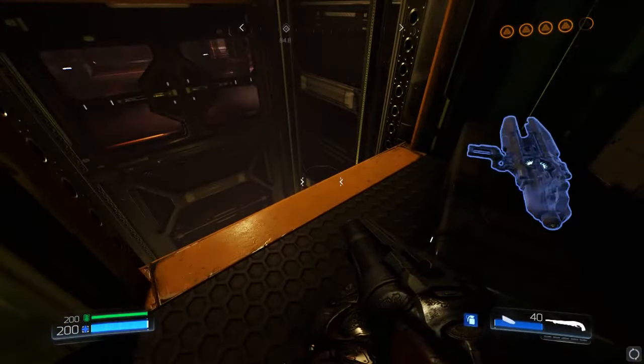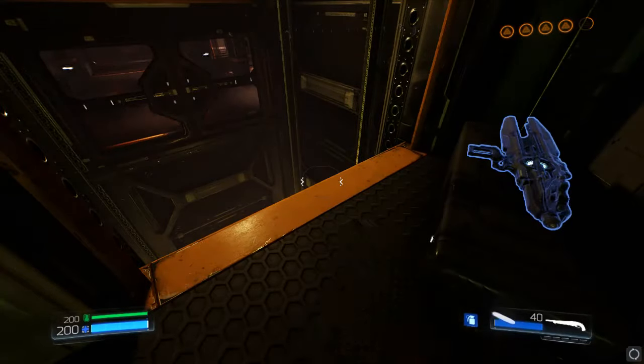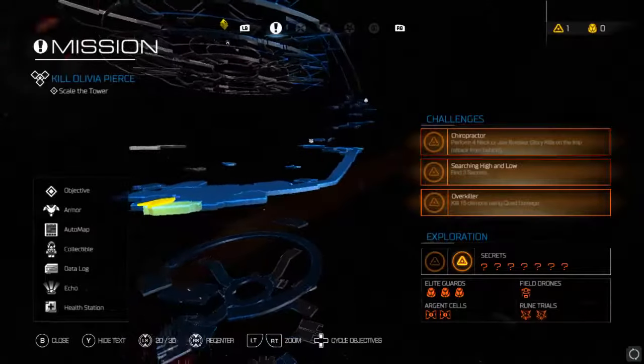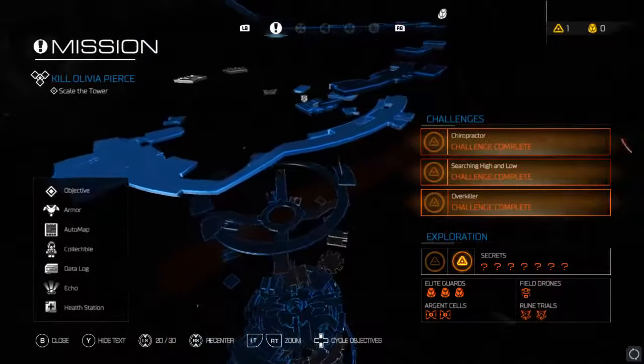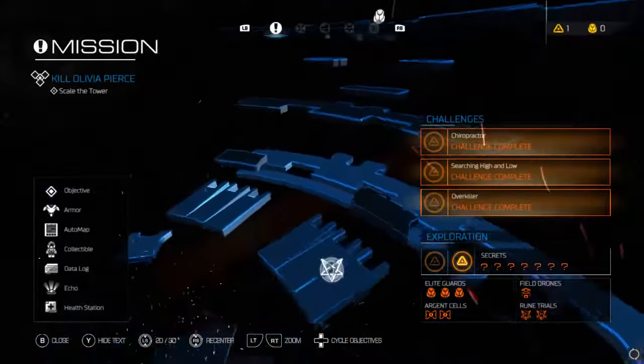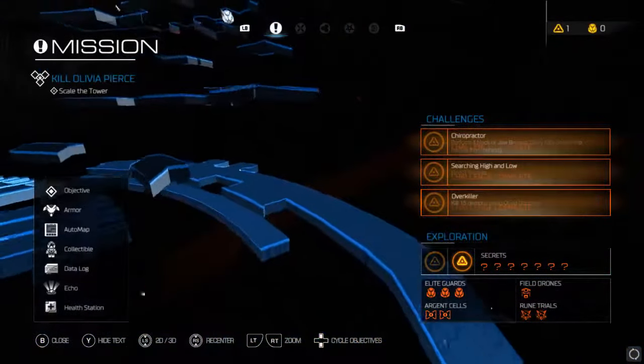If you're wondering why I have 200 armor and 200 health — this is so hard to use — there is a power-up around here that does it for you.